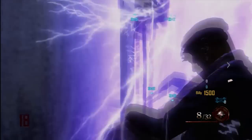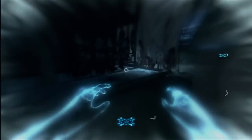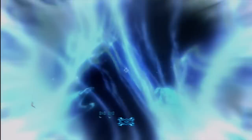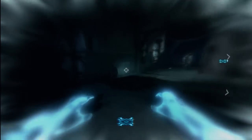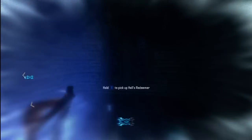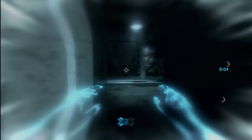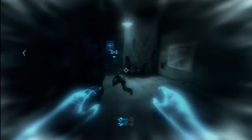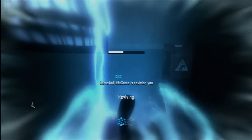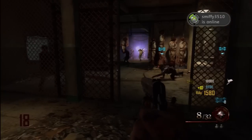Step three is probably the simplest. In the washing machine room, if you go down the stairs you can get yourself into afterlife. If you go to where the Hell's Retriever is, you'll notice it is blue and you'll be able to pick it up in afterlife. If you're not in afterlife all you'll see is a blue streak. As for other players, I'm pretty sure all they can collect is the original Tomahawk. So you collect your Tomahawk, jump back into your body and you have the blue Hell's Redeemer.